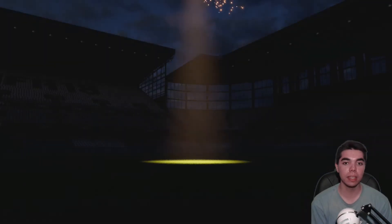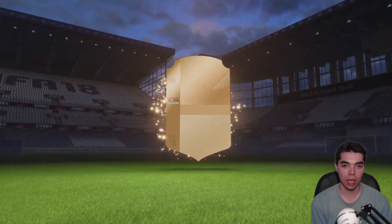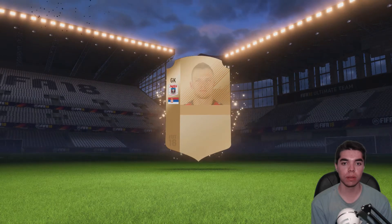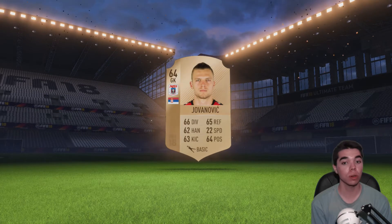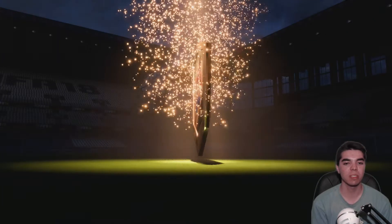We'll open this bronze pack that I have for free. I'm allowed to use the player I get because it's a bronze pack. It's going to be a rare — a goalkeeper. Jovinovich. Of course. Let's crack into some of these 400 coin packs. We have 34k now, so the opening of those packs was alright because we got about 6k.